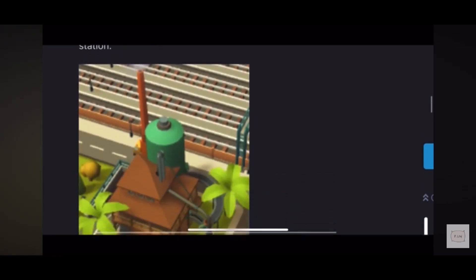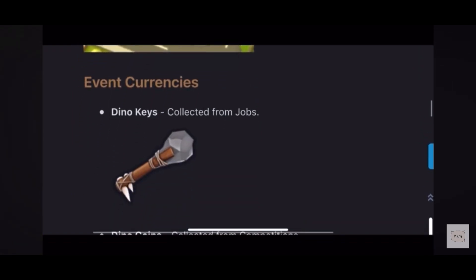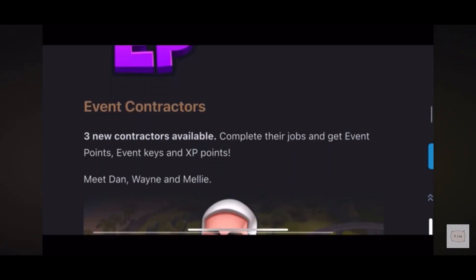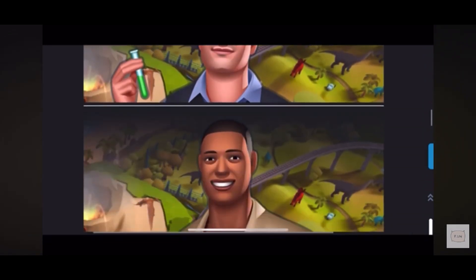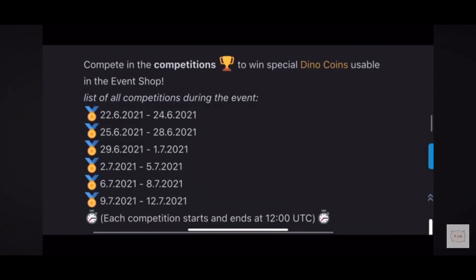This is the factory we're looking at. Then of course the currency — normally you get event keys and event coins; they call it Dino coins and Dino keys. These are the few customers you're looking for. Competitions: a total of six, starting with a three-day event followed by two, three, two, three, two. So that's how it works.